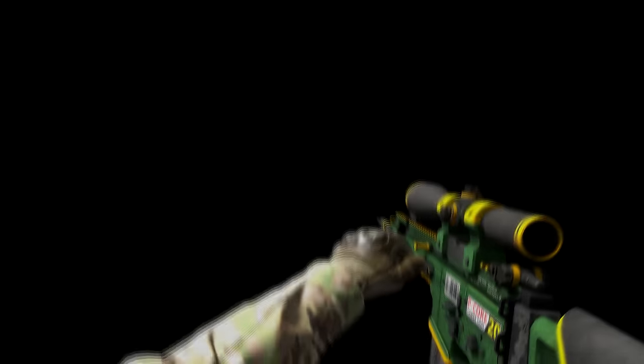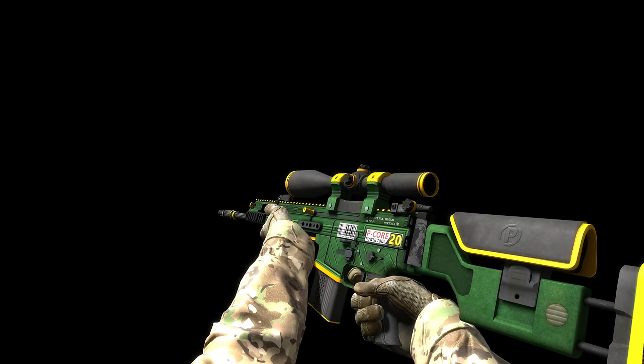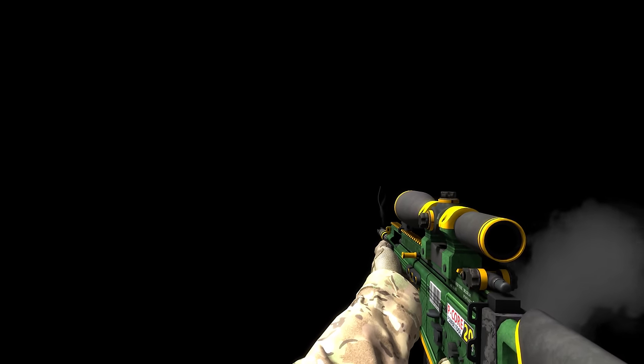This bold SCAR-20 design was made by Endrit and is called Powercore. There's another design that wasn't included that uses yellow instead of orange. Fun fact, this is his 3rd featured skin for CS:GO and so far they've all had a dominantly green theme.